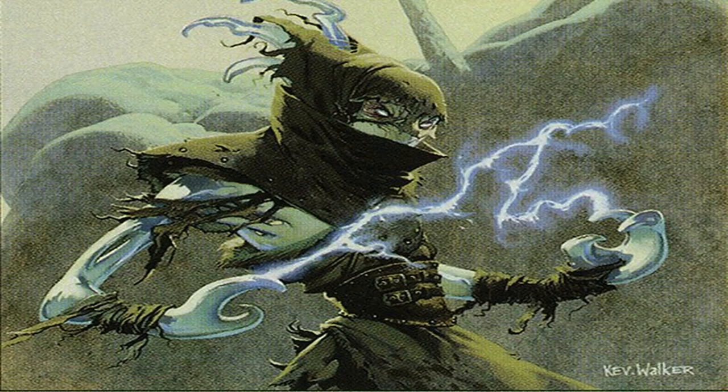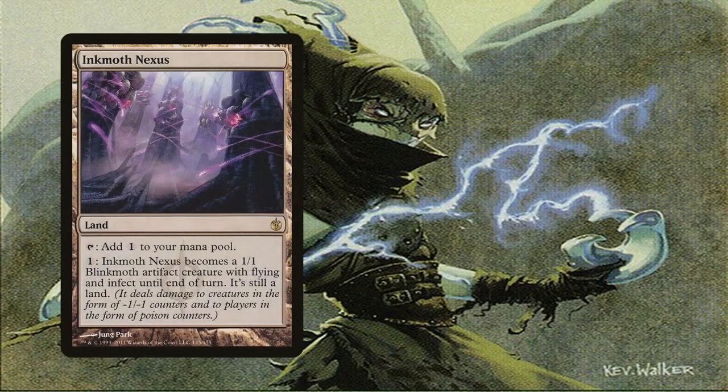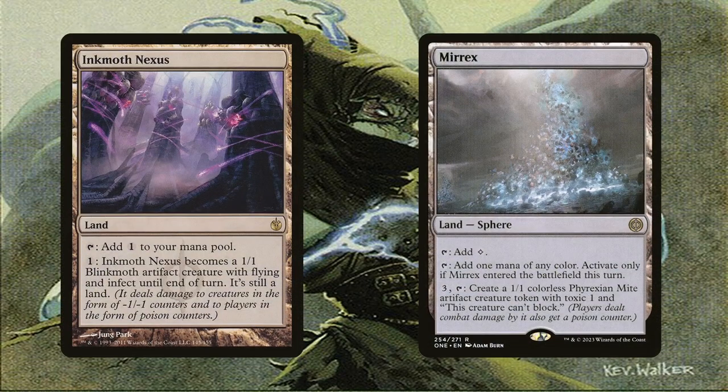Even with all these cards shown, the best interaction will always be player removal. Inkmoth Nexus and Merrow are slow but steady since they give opponents poison counters. Inkmoth Nexus might seem slow since it's a 1/1, but it doesn't take up a slot in the deck, and since it's infect and not toxic, if it's pumped it'll give more poison counters. Merrow doesn't animate, but it does pop out 1/1 tokens with Toxic 1. Accumulate enough of these and it's game over. It also taps for blue the same turn it enters the battlefield, so don't gloss over that.